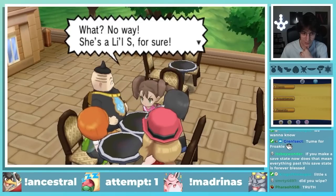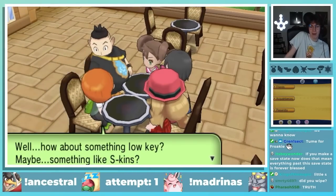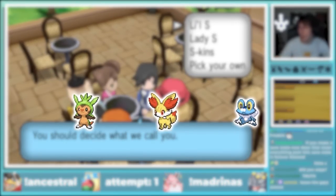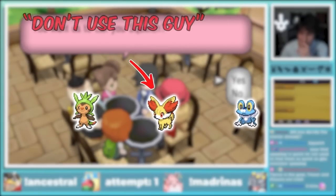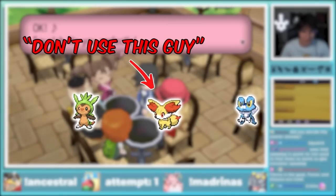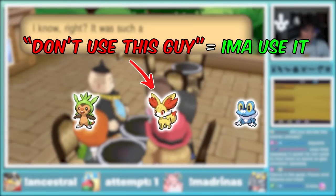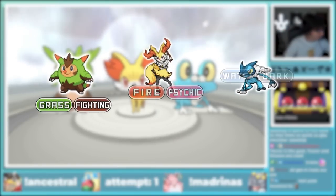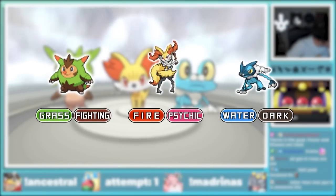Ancestral X starts as any Pokémon game does by choosing your starter. The three options are of course Chespin, Fennekin, and Froakie. From the people I've talked to that have been trying to hardcore nuzlocke this game, Fennekin is apparently the worst, but that's never really stopped me, so I decided to go with the Fox. The cool part is that the middle-stage Kalos starters get their final evolution's typing, so Braixen is already a Psychic type by the first gym.